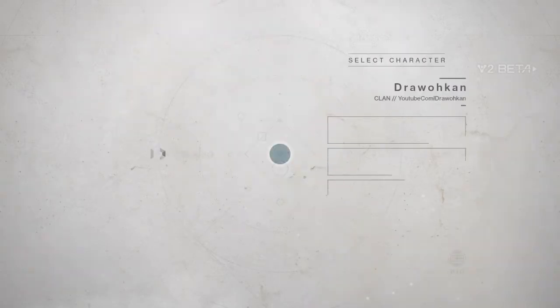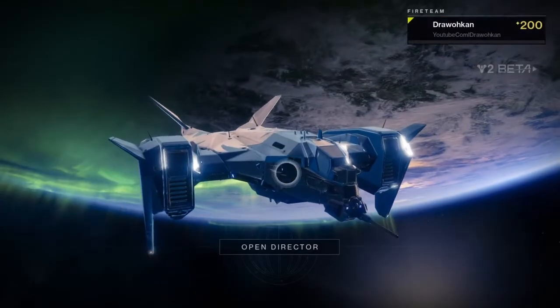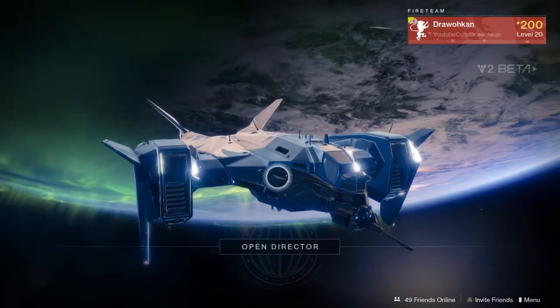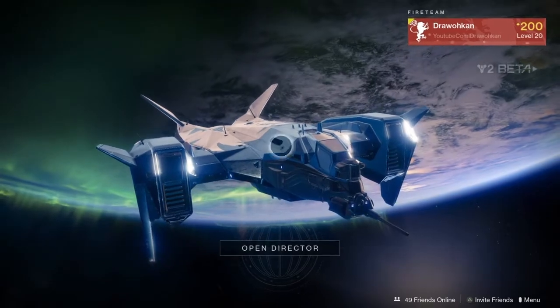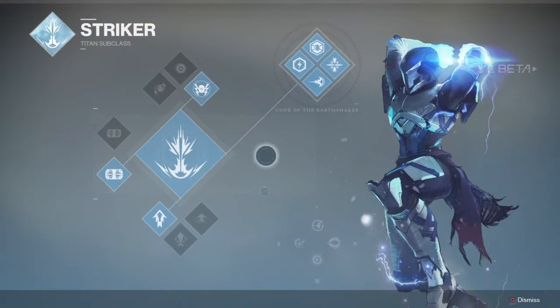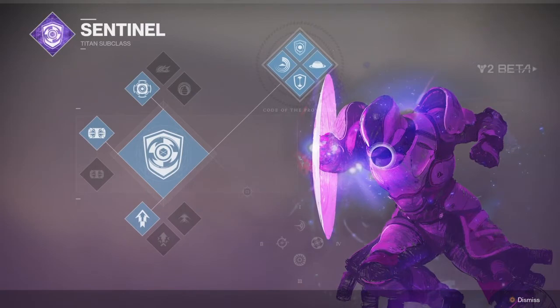With the Titan you get two subclasses — you get the Striker and the new subclass. Check out the ship: this is the one that arrives all the time in the Tower in Destiny 1, the same model — that's cool. You get the Striker and the Sentinel. The new subclass looks like Captain America — it's pretty badass.